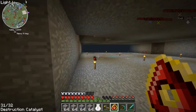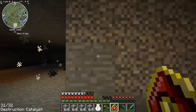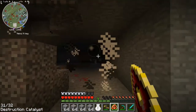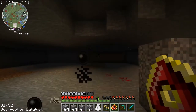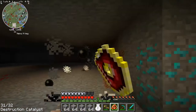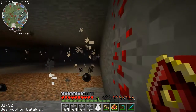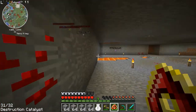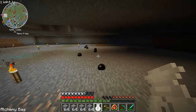Any lava over here? Good, there isn't. Almost feels like I'm cheating. Almost. Moving onwards. Not too bad. Now it is a 32x32 room.